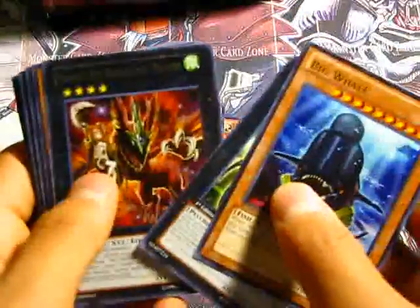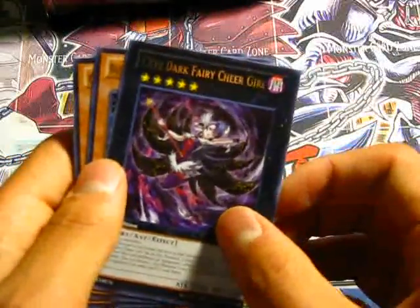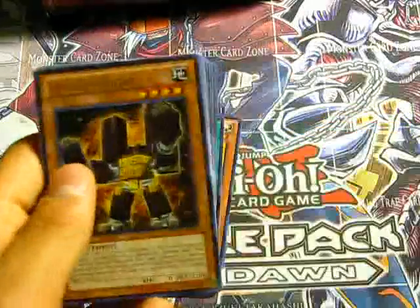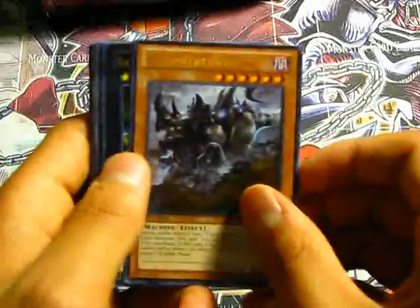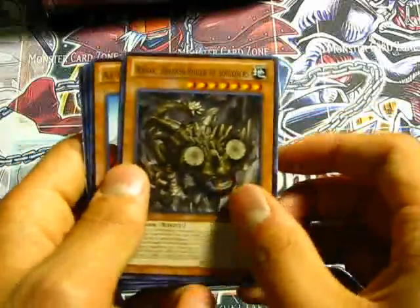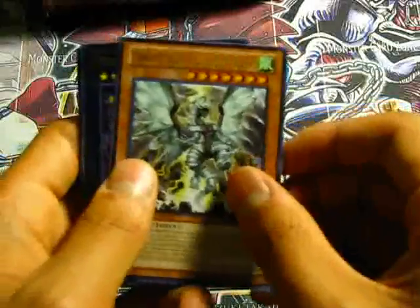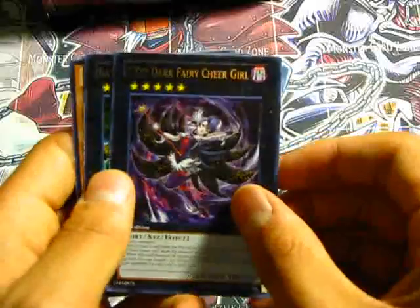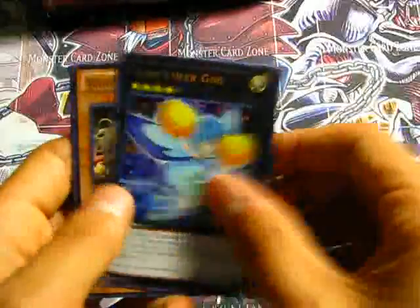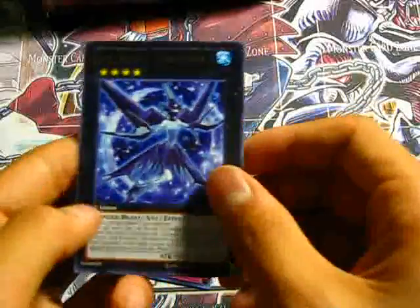So that was pretty cool. Let's do a recap of what I got: Big Whale, Number 69 Heraldry Crest, Harpy's Pet Phantasmal Dragon, Triforcer's Chop, CXyz Dark Fairy Cheer Girl, Brotherhood of Fire Fist Buffalo, Go-Go-Go Gigas, another Triforce Chop, Battling Boxer Lead Yoke, Xyz Revenge, Ice Beast Zero Fiend, Redox Dragon Ruler of Boulders, Altitude Knight, Xyz Revenge, Mecha Phantom Beast Tetherwolf, Tempest Dragon Ruler of Storms, CXyz Dark Fairy Cheer Girl once again, Battling Boxer Lead Yoke once again, Brotherhood of Fire Fist Rhino, Fairy Cheer Girl, Wheel of Prophecy, Tidal Dragon Ruler of Waterfalls, and Ice Beast Zero Fiend. I'm surprised I didn't get a Blaster — weird.